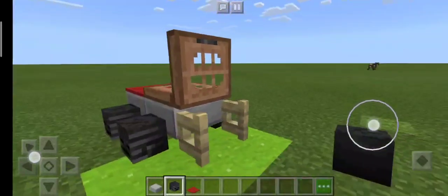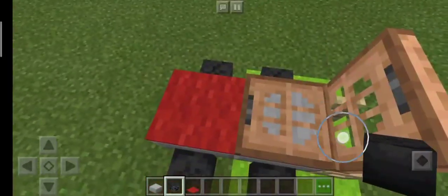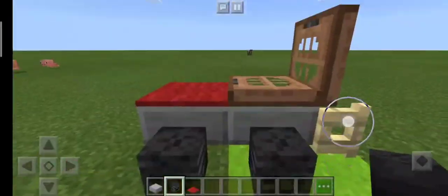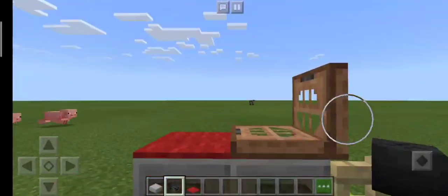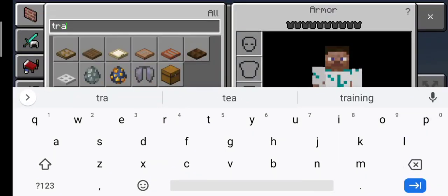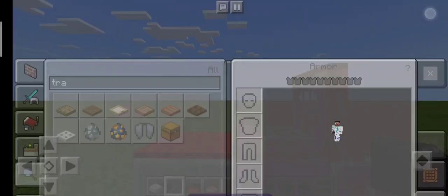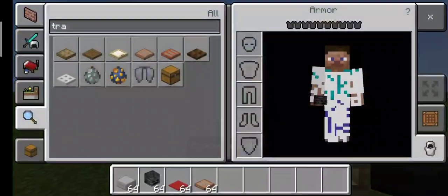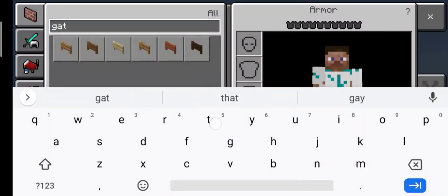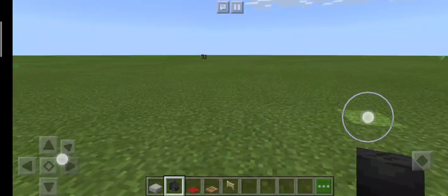Once we have a red carpet, we'll need some wither skeleton skulls. Then in this part it's pretty free for you guys to use any kind of trap door — an oak trap door or jungle trap door. I personally use the jungle trap door, and then we use a gate — I use the birch fence gate.